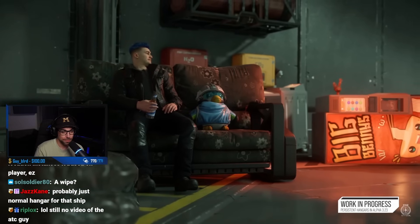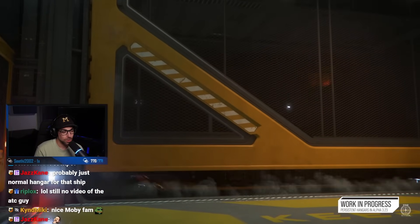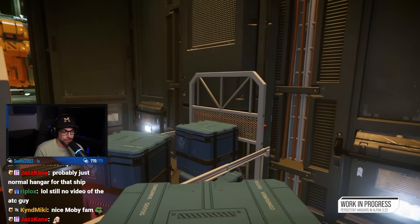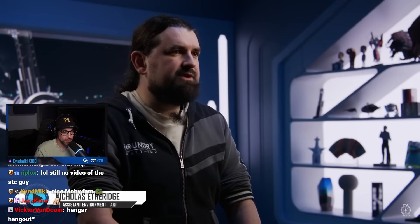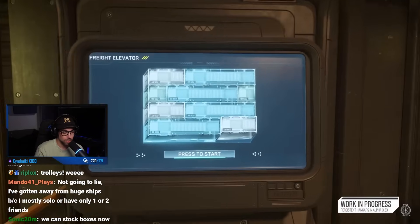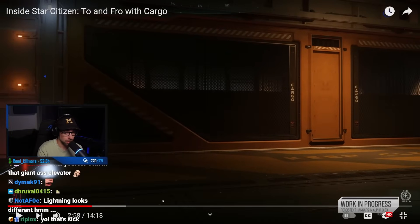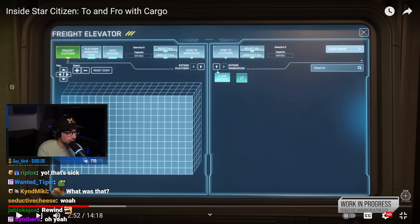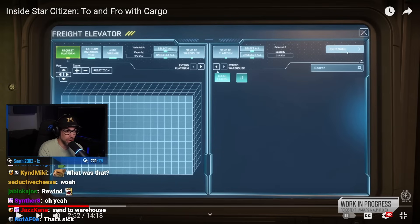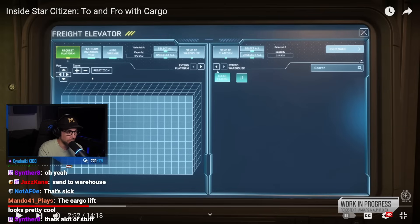As for what you can do with your personal hanger — decoration, for instance — you'll be able to call anything in your inventory up via the freight elevator, pick it up with your hands or a tractor beam, and place it however you like. In the hangers you'll also notice several new kiosks. The freight elevator kiosk has a brand new UI and inventory system to deal with large volumes of cargo, including options like request platform, planetary inventory view, auto arrange, select all, and send to warehouse.